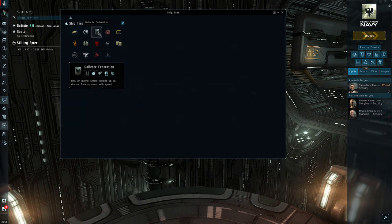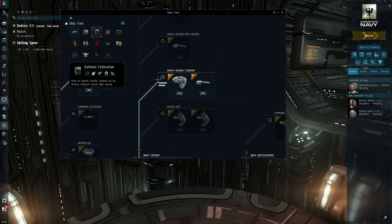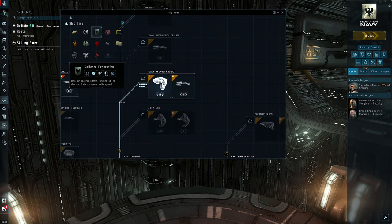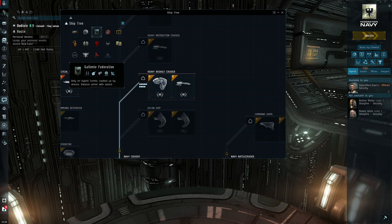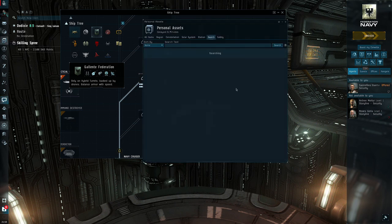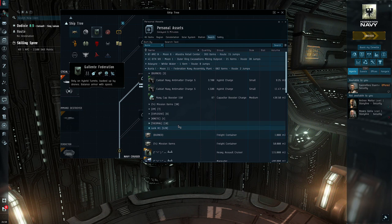Another option is the Gallente ship called the Ishtar — that's the one I have the fitting for in my guide. The Ishtar is a little more powerful and a little better at running level four missions. The big thing is it can now fit the Assault Damage Control. In my old guide it was not running an ADC, so let me show you my new fitting — let's go to personal assets and simulate my Ishtar.